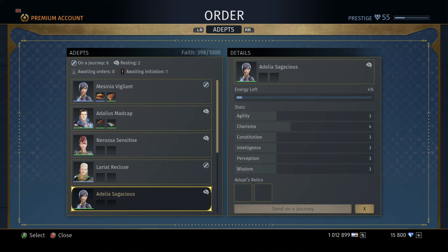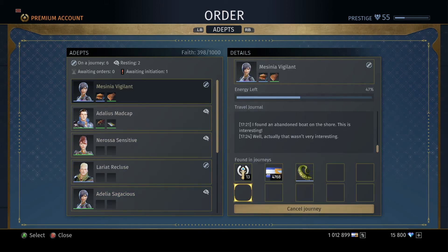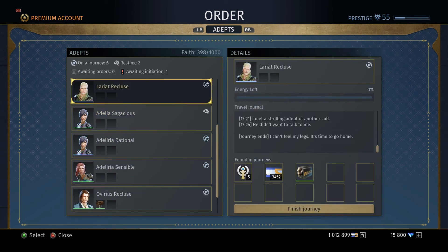Lastly we have Wisdom. Wisdom is what you'll want to bring up if you want better Adepts. The higher wisdom they have, if they find an Adept on their quest, there's a greater chance of finding one and also a greater chance of that Adept being higher quality or higher rarity. None of my Adepts found any other Adepts this run, so I can't show you what that looks like — but they actually got me some pretty good stuff. Higher wisdom means they'll bring you back more Adepts.